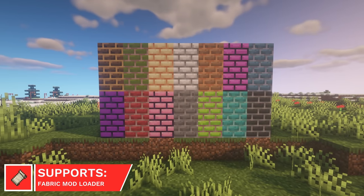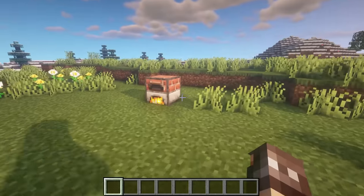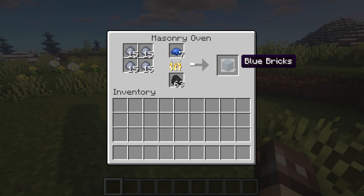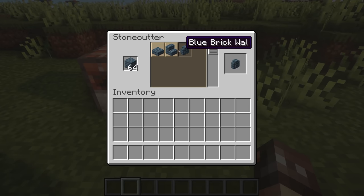Colorful Masonry will allow you to create bricks of different colors that all match the included vanilla dyes. You can do this by creating a masonry oven and placing your clay and dye inside, as well as a fuel source to create the new bricks. There is stone cutter support too, allowing you to create walls, stairs and slabs.